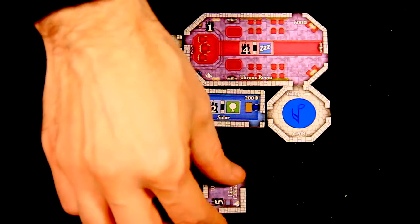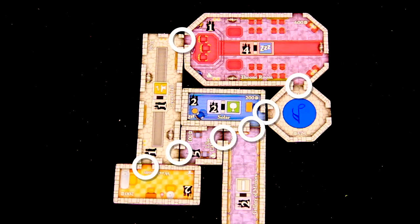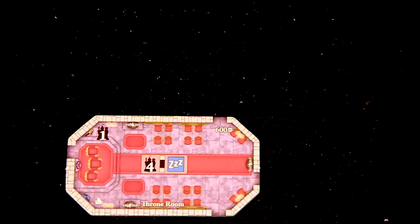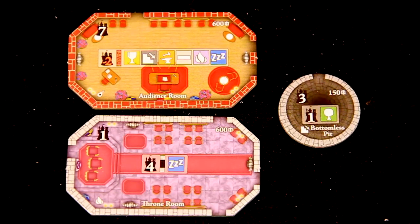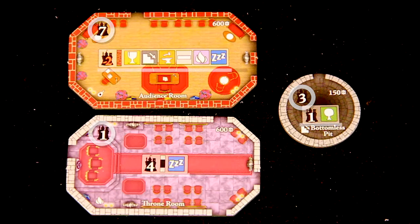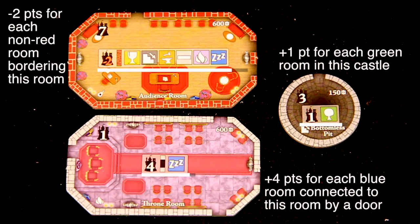Each new tile must connect through an open doorway. The new tile can border another tile but cannot overlap one. Each new room may affect a player's score in two ways. The room grants players instant points as shown in the tile's upper left-hand corner. Many rooms also grant conditional bonuses or penalties as shown by the symbols in the middle of the tile.